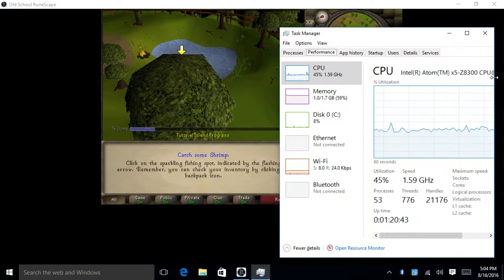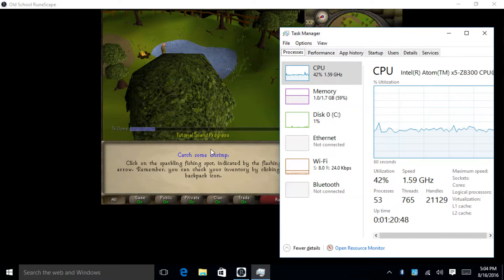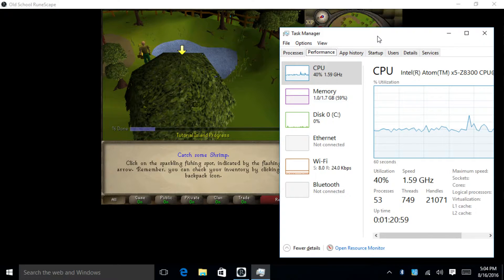This game doesn't take much to run at all. This is clocked at 1.6 gigahertz — an Atom X5 CPU with 2 gigabytes of RAM. It's running Windows 10 32-bit, 32 gigabyte onboard storage, Ethernet, Wi-Fi, Bluetooth, USB 3, USB 2.0.